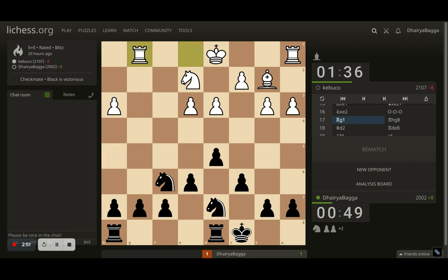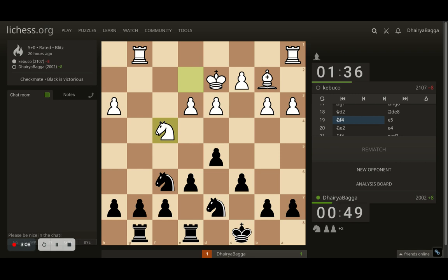Opponent went with rook to g1, attacking the pawn, and I defended with rook to g8. I could have played the pawn forward as well, but I don't want to be on the same diagonal as the bishop. Opponent plays king to d2, connecting both the rooks. I went with rook to e8. Opponent plays knight to f4 and I push the center pawn, which is defended twice and attacked only once. Opponent has to go back with the knight, and now I push for e4.